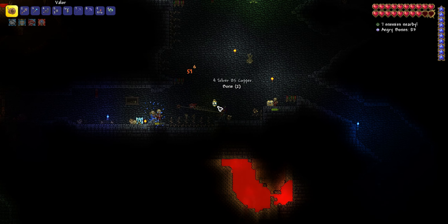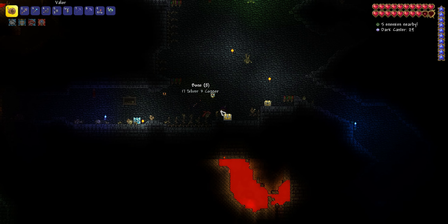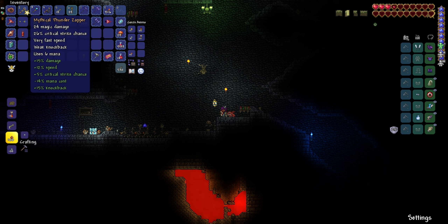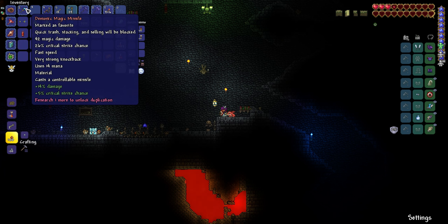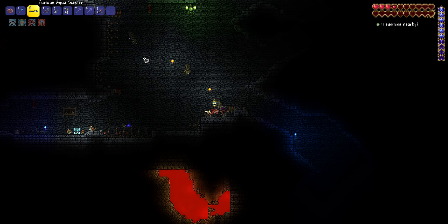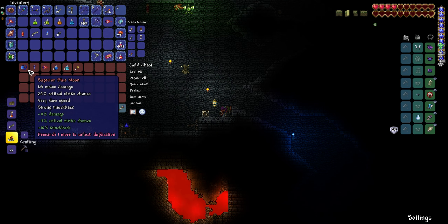I don't know why I never use any of these items. I'm actually gonna get rid of the Thunder Zapper now that we have Magic Missile and the Aquaccepter. Oh, this thing goes a lot farther than I expected — I remember for some reason I thought it was only this much range, not that far.